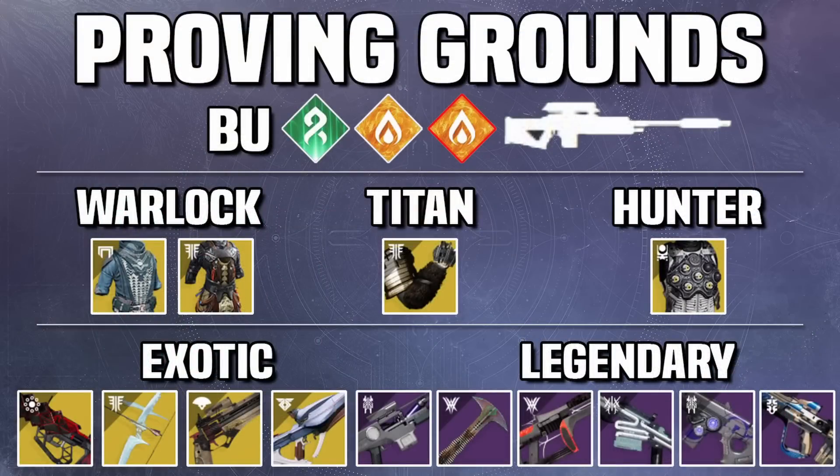Even though the catch-up node exists and we have access to all six GMs, I'm going to go over them in order of the weeks they're coming up. The first week is Proving Grounds. BU stands for Barrier and Unstoppable. Later you'll see O for Overload. The symbols with white around them — Strand and Solar — are the surges, and the Solar symbol with red means it's the threat. Surges mean 25% more damage with that element; the threat means 25% more damage taken from that element. The sniper symbol means sniper surge — this season they introduced surging weapon types, so in Proving Grounds we do 25% more damage with sniper rifles.